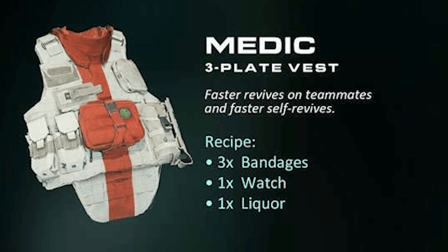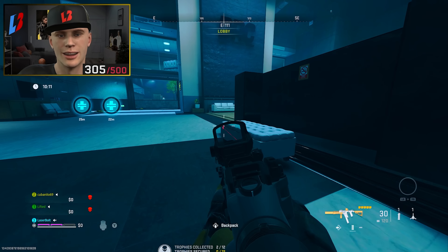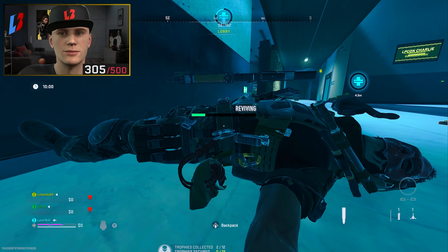The next vest is the Con Vest, which is a very interesting one. It boosts the effectiveness of the UAV and alerts you when nearby players are close. The alert is an audio cue — not a visual one like a killstreak — so you have to pay attention. It'll say 'operators nearby' or 'operators close.' If you activate a UAV, it expands the radius and pings enemies within that section. To build the Con Vest, you need two hard drives, one soothing cream, and one battery.